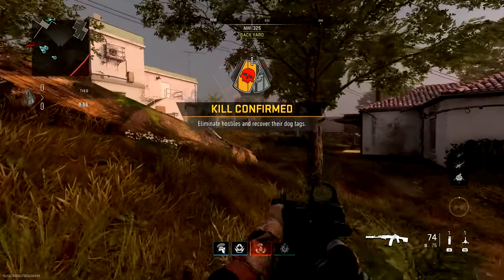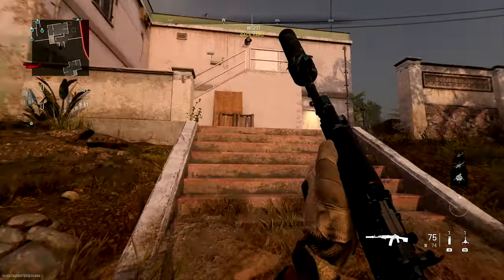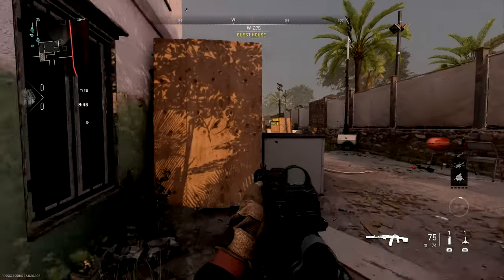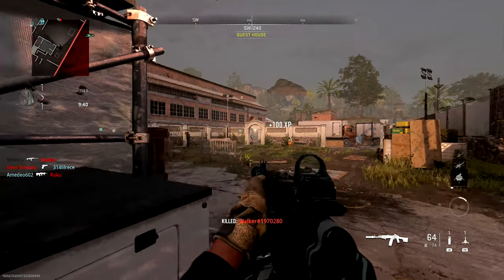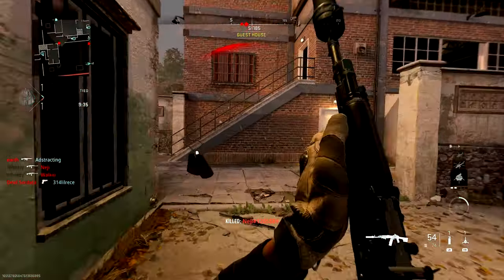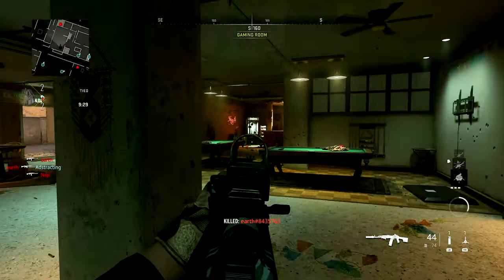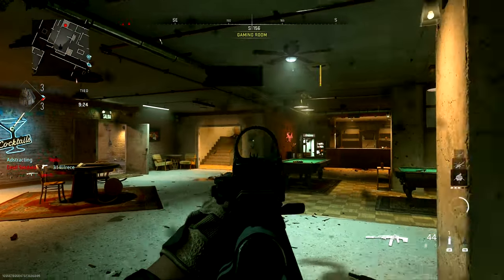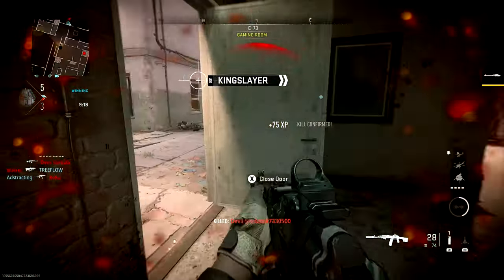Now let's walk through a little bit of gameplay with the RPK. This is a good streak I had in a kill confirmed, and we'll take note of some things that will help you use the RPK effectively. This isn't really a close range weapon, and with the amount of recoil it has, mounting, being deliberate, and bringing your sights up early — especially with this relatively slow ADS on this build — is important. That said, this thing hits like a truck, so even if you're a little slow on the trigger versus some other people, you can still get a good fast kill. Here you can see the hipfire coming into play.